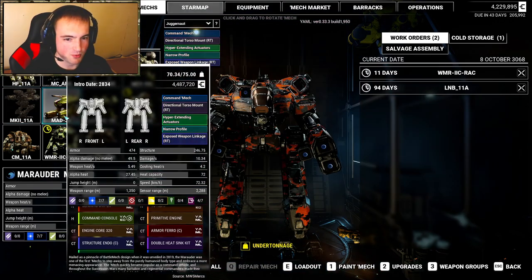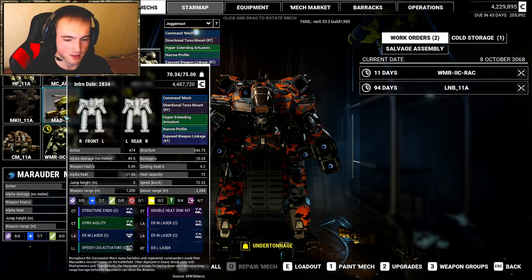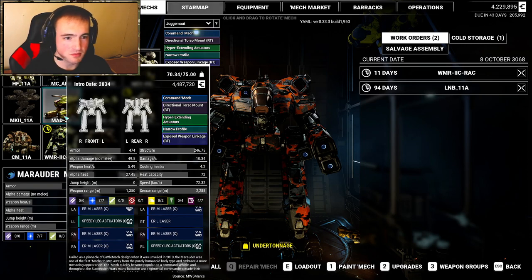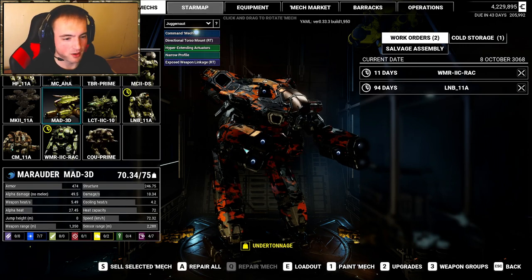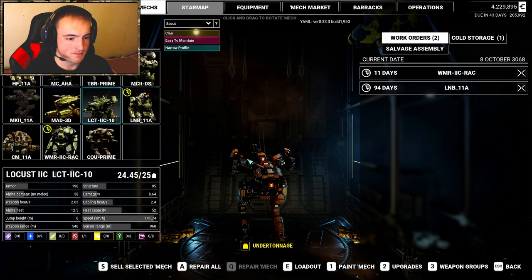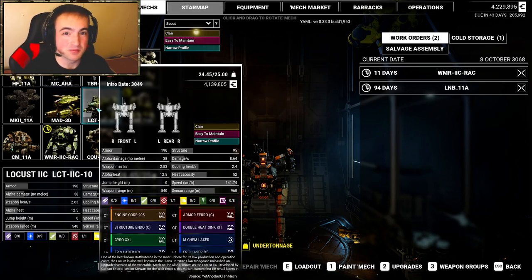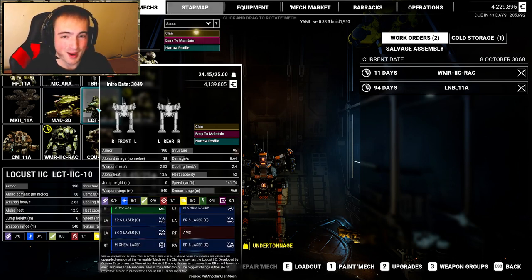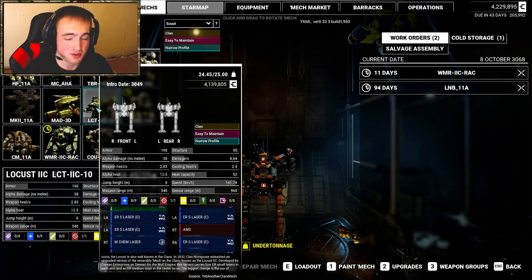I've got the tried and true Marauder — this one's from the Kestrel Lancers DLC, the 3 Delta variant. It's basically just got a ton of medium lasers and an ER large laser, so generally a medium range brawler. I usually leave that to the AI. We've got our Locust for some recon missions. I'm a big fan of the medium chem lasers — it's kind of like a really fast pulse laser, sounds badass, and it's got a bunch of ER small lasers. Top speed tapping out at 141 kilometers an hour. It is a Bugatti.